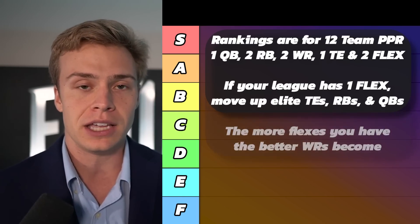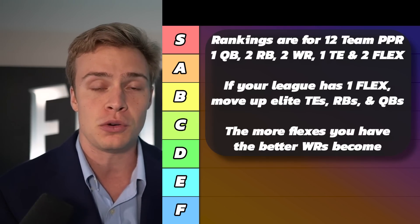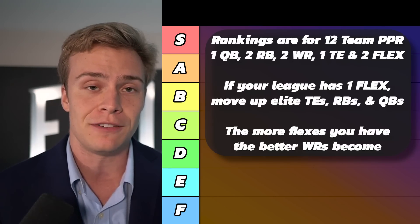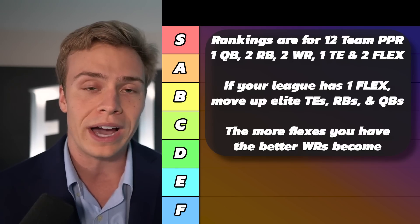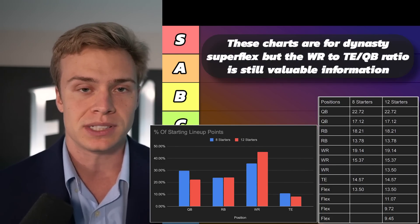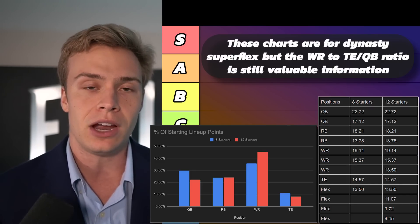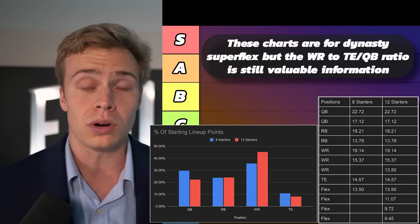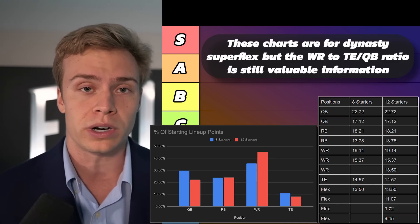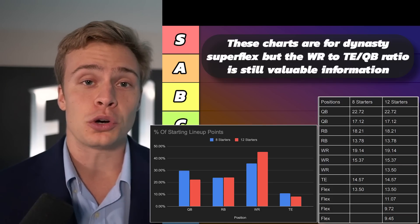When you begin to add flex spots into your starting lineup, it's going to be the exact opposite. Every additional flex spot in a PPR format is, based on opportunity cost, optimally going to be a wide receiver. The more flex spots you add — if you can start five, six, or seven receivers — you'll prioritize those positions earlier and earlier, inherently devaluing running back, tight end, and quarterback, because their scoring makes up a smaller percentage of your lineup output.